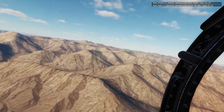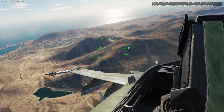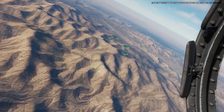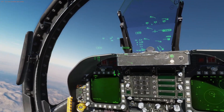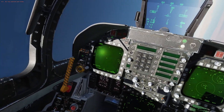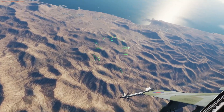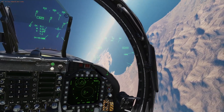There we go — so we got a good hit on one. 'Phoenix 1-1, threat BRA 351, 25, 00, drag north, Fishbed.' 'Phoenix 1-1, threat BRA 306, 24, 500, drag north, Fishbed.' I want the SA-15. Okay, let's go. Come out a little bit. Please come and join us because this is hella fun — we have so much fun in here all the time, and with it being so dynamic, things can change.